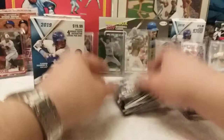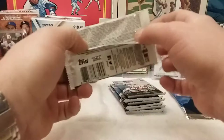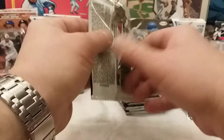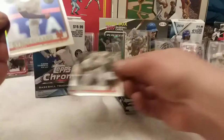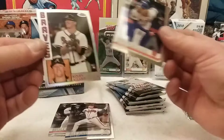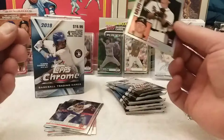Here we go! Let's get a close-up of the odds on the Chrome compared to the Update. I just love how they pop — Cedric Mullins rookie card, Noah Syndergaard. I see a refractor back there. Colby Allard — Syndergaard, just an insert number 184. Colby Allard again — I think that was our first card.